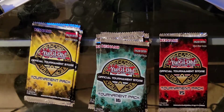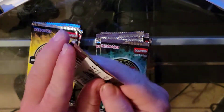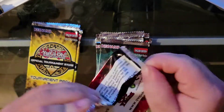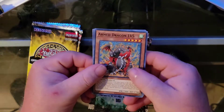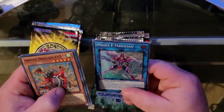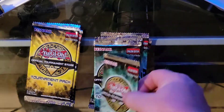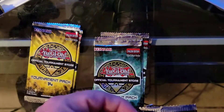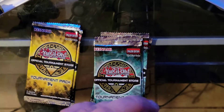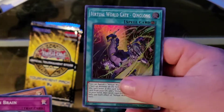Let's get into these packs. We'll open up the solo red tournament pack 15. Let's see what we get. First up: arm training level five, triway, and proxy F magician - pretty cool. Next one: Book of Moon, alien brain, royal magical library, and virtual world gate.